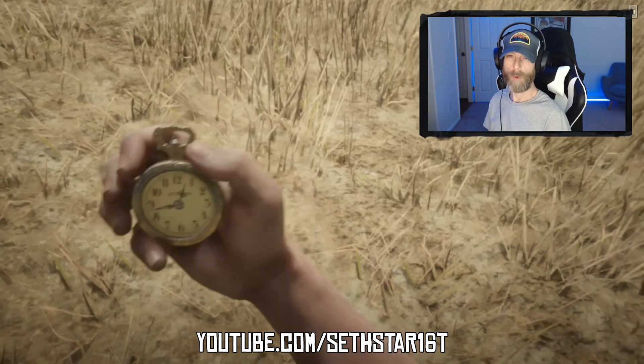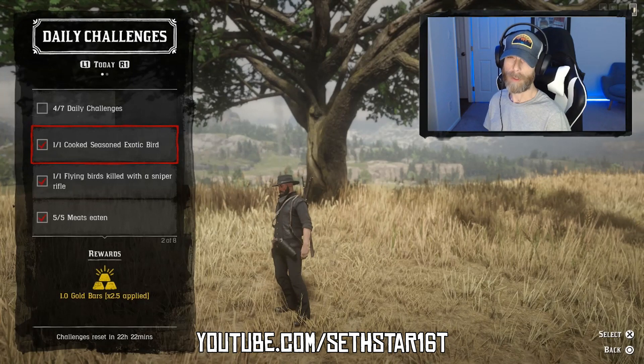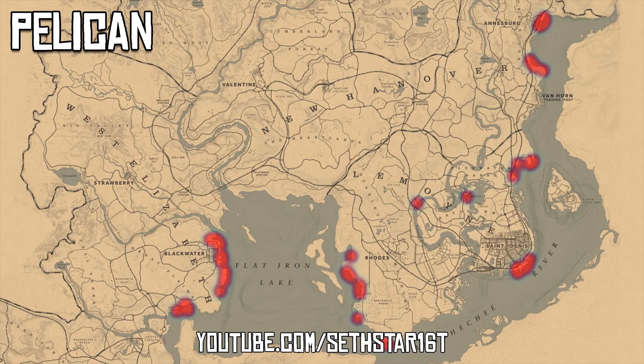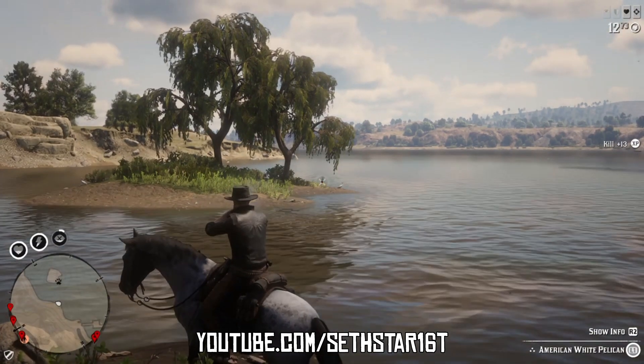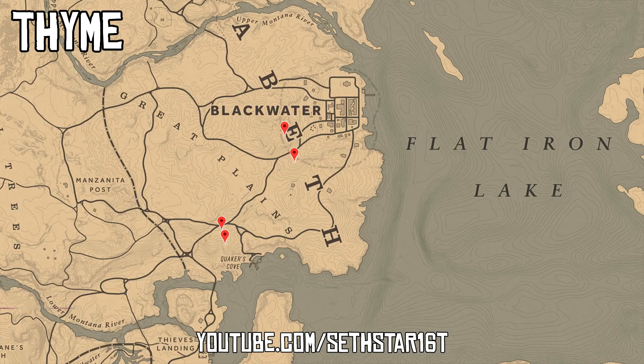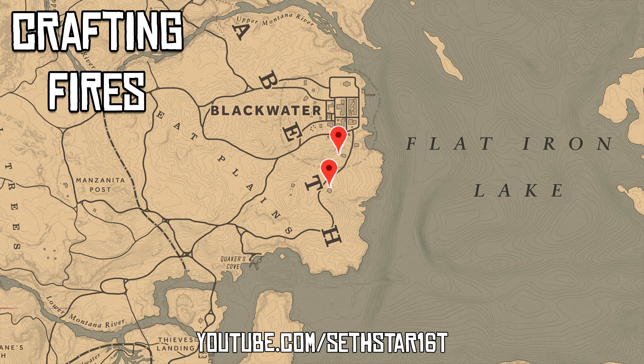60 Second Red Dead Online Daily Challenge Guide for August 29th, 2019. Number 1: Cook Seasoned Exotic Bird. Pelican will give us the meat we need. Marked on the included heat map, my preferred location for the day is just south of Blackwater at Pelican Island, just after sunrise. You're going to need to cook it with thyme, mint, or oregano. Here are some local crafting buyers to finish the challenge.